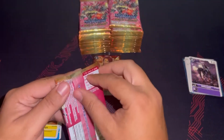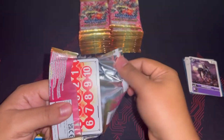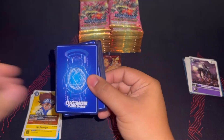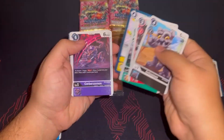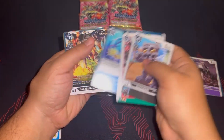Supposedly in BT12 you're going to be seeing a lot more play with it, simply because of the ShineGreymon support coming out. Let's see what kind of pulls we get. The Foogamon was a one-cost digivolution for red — easy way to get into your level fives.